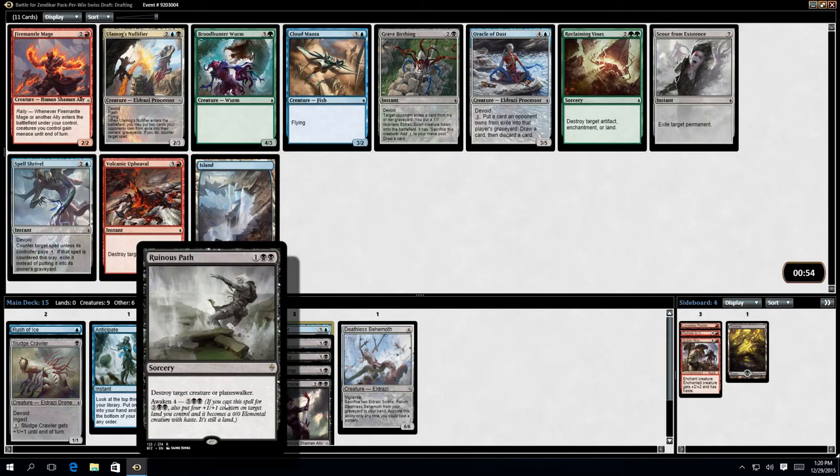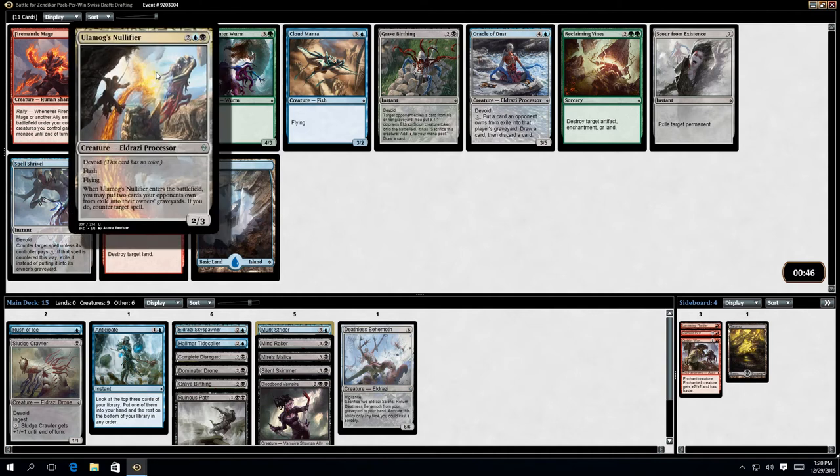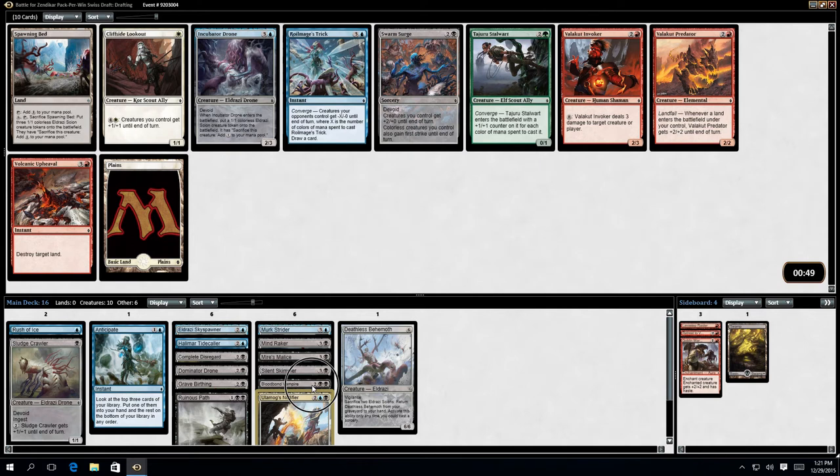Ruinous Path was actually... Ulamog's Null of Fire — what does this do? Yeah, I think that's good. Oracle of Dust — that's not bad. Scour from Existence is very good. Cloud Manta. I think Null of Fire or Oracle of Dust. This obviously has many advantages: it's Flash, it's flying, and I can counter target spells. This is by far the best card out of my options. Let's get that one.